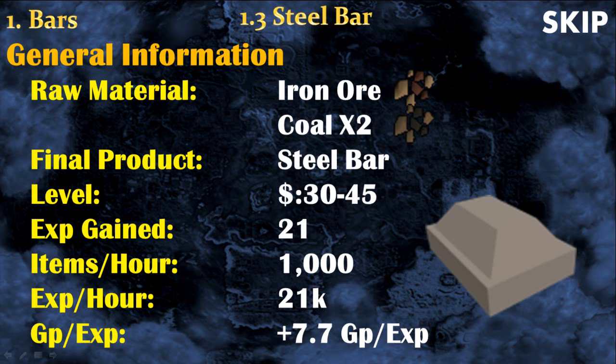From level 30 to 45 you train by making steel bars. For each steel bar you need 1 iron ore and 2 coal. The experience per hour is exactly the same as iron bars, however you will make more GP per experience and GP per hour.